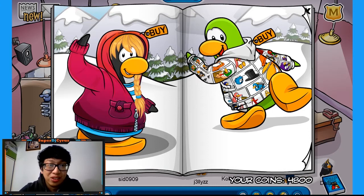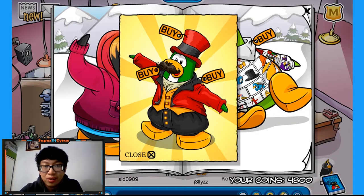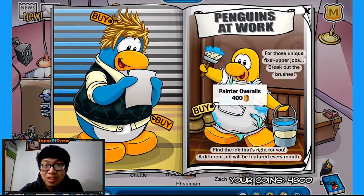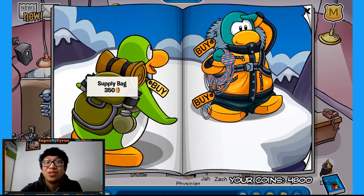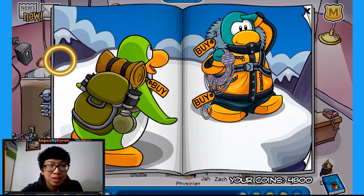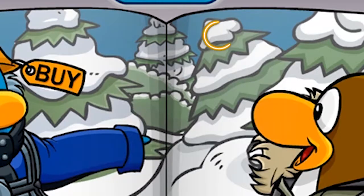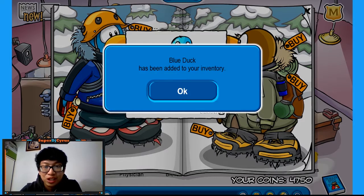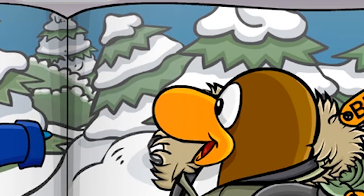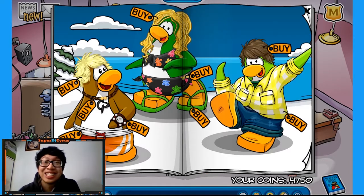I'm going to find the catalog secrets for you guys. The first secret is over here — if you click this tree right here, you'll get this carnival outfit. Next, if you go to the penguins at work page and click this beak, you get this pink colorful outfit. Once you scroll to the next page, you'll see this mountain — if you click the top of it, you'll get green hiking boots. And when you scroll to the next page, if you click this tree right here, you get the blue duck. If you click this penguin on the right's eye, you get mountain climbing gear.